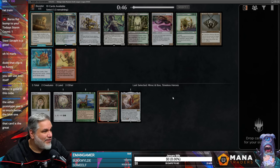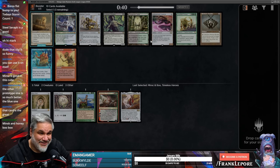I have never cast a Minsc and Boo before, although I own about seven of them. Isn't that wild? I own four for Constructed, one for the Life of the Dream Cube, and one for the Vintage Cube. So six, I guess.